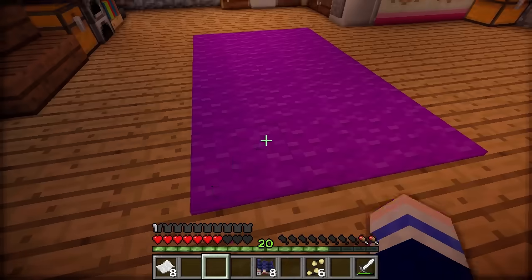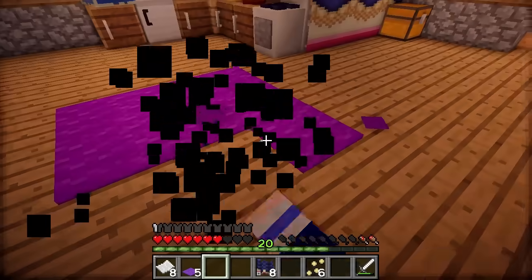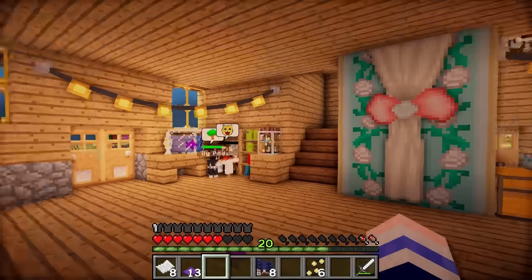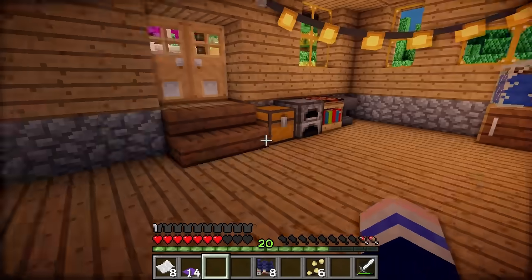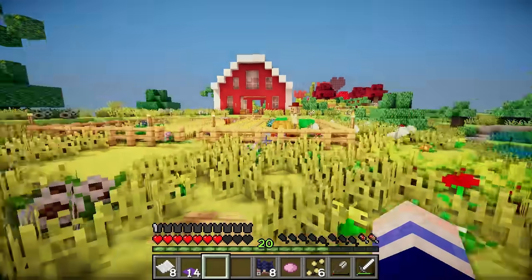I think we should get rid of this purple carpet here and do some more carpet around the house because I do like carpet. However this purple doesn't really match the theme anymore. I think we should have some pink carpet in front of here instead to match the pink in this. So let's grab my shears and we shall go dye and shear our sheep.